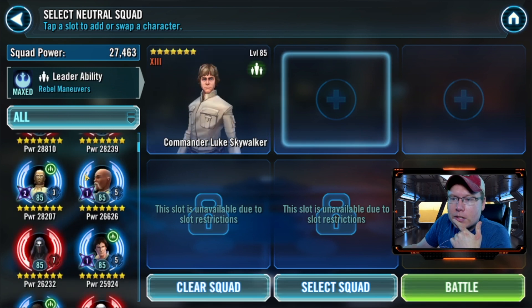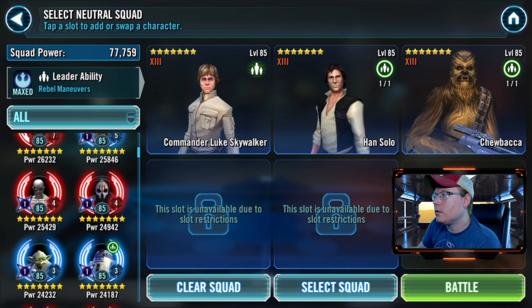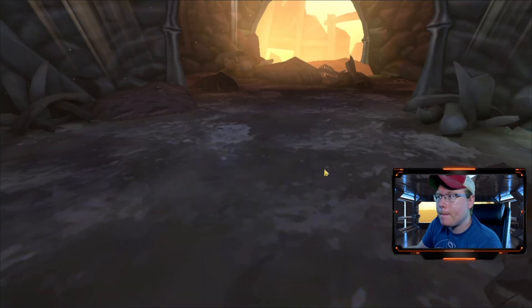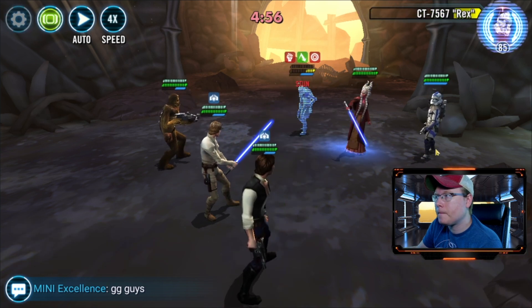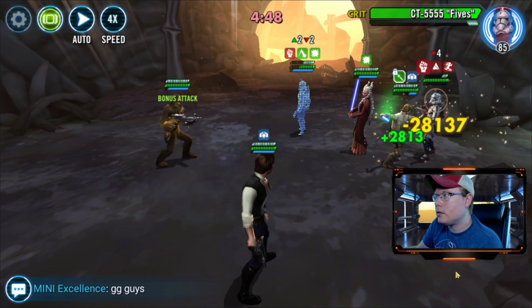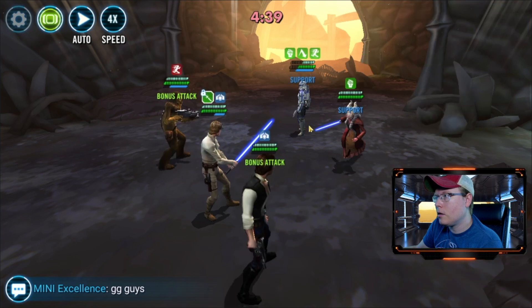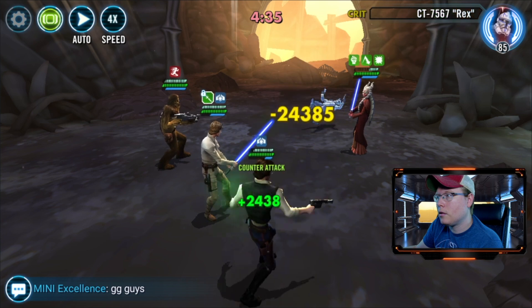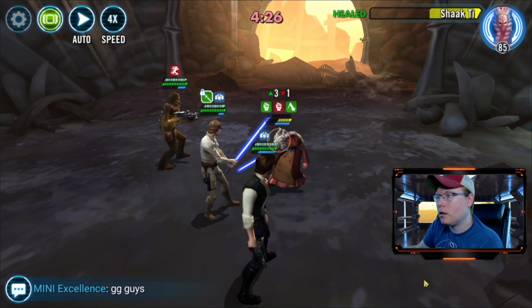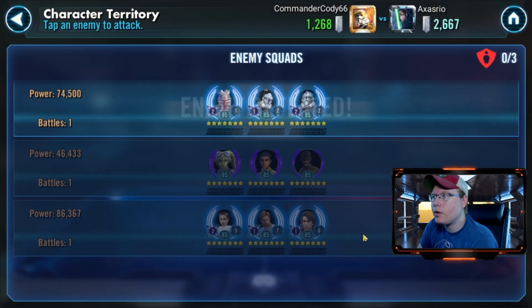Let's go with our good CLS lineup here and figure out some way to use Chewpio later. I want to make sure that we're getting the turn meter pushed around with our normal CLS lineup. Let's stun Rex. Let's go ahead and get our Fives down. Rex is gone, see if I can get a stun here - didn't get it. Fortunately we lost one banner but still got the win, so that's good news.